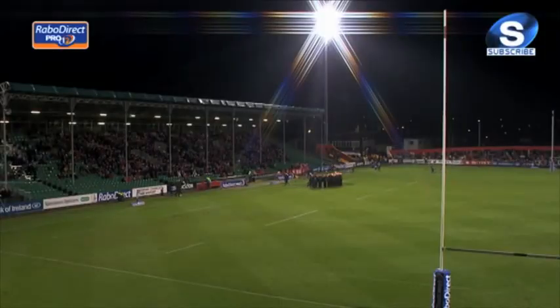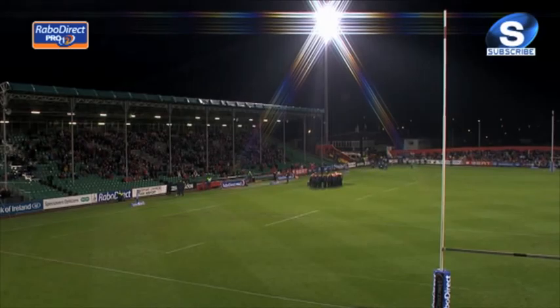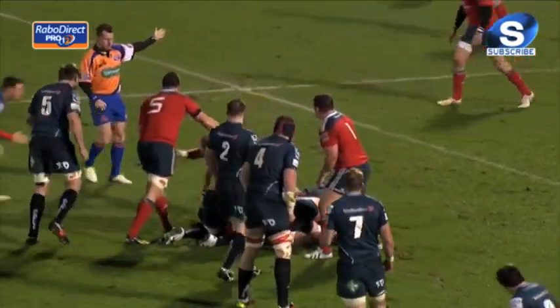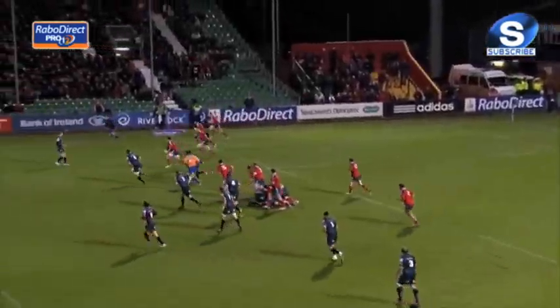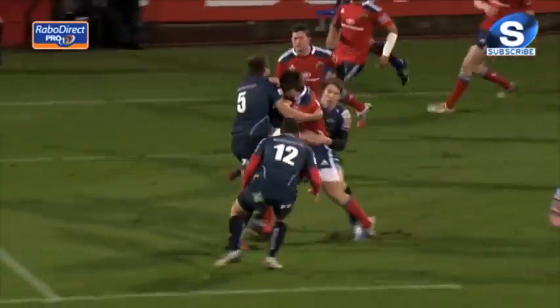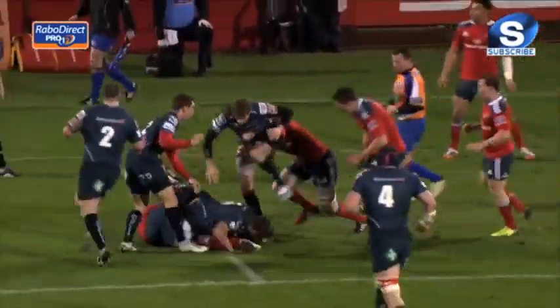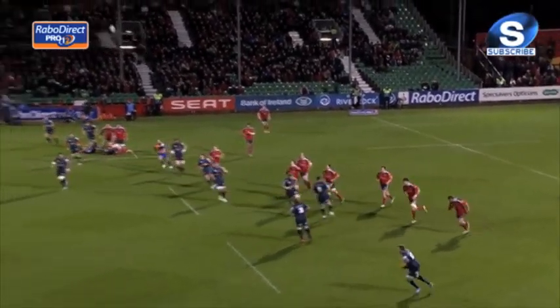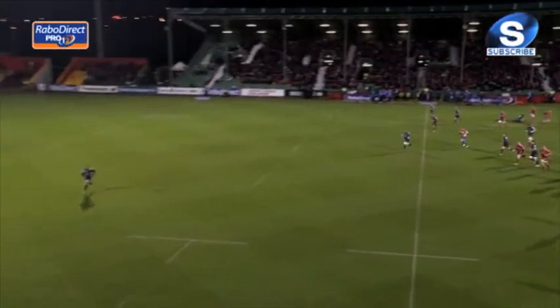After back-to-back defeats by Claremont in Europe, Scarlets' coach Simon Easterby made nine changes to his side for this game at Musgrave Park. The Welsh men beat Munster home and away last season and were looking for a similar return at the Cork venue this time. Munster had clocked up seven wins in a row in all competitions before this game, with Rob Penny making 12 changes in all.